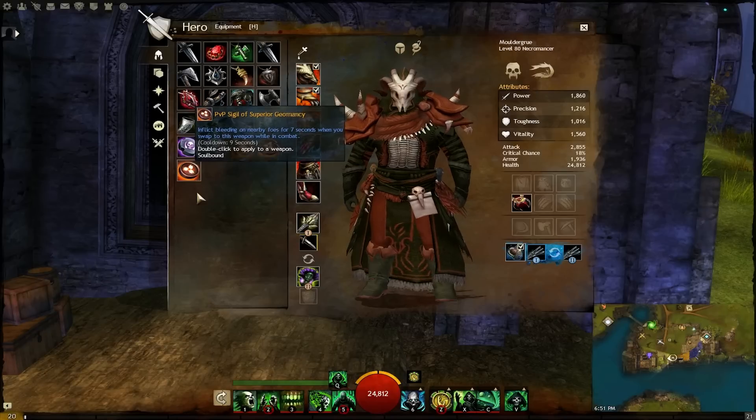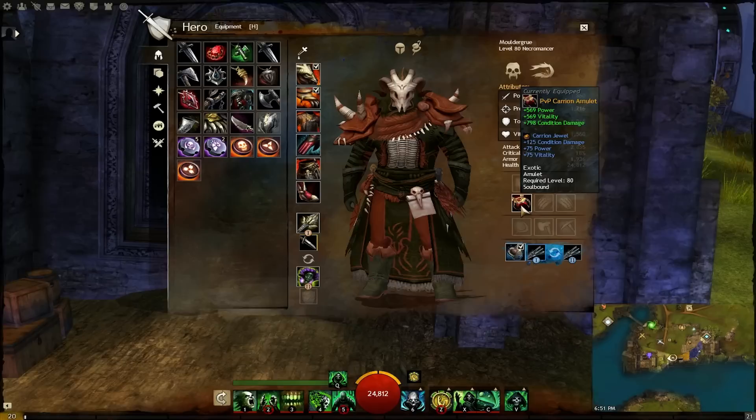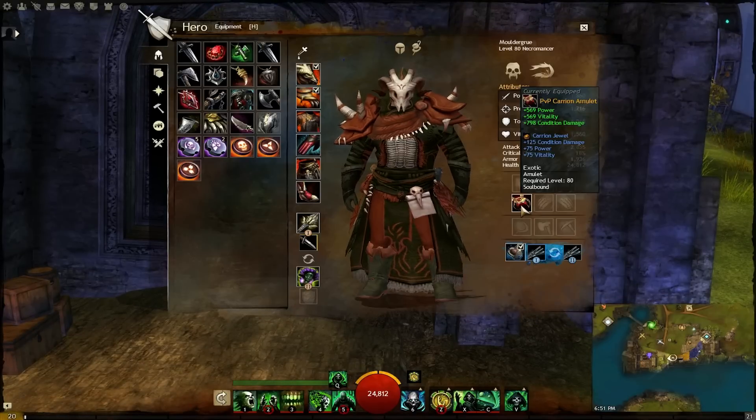Finally, I use the Carry On Amulet over the Shaman's Amulet or the Rabbit Amulet, as I prefer health over toughness in most situations. I've tried stacking heavy toughness, but there are too many burst builds that eat through toughness.